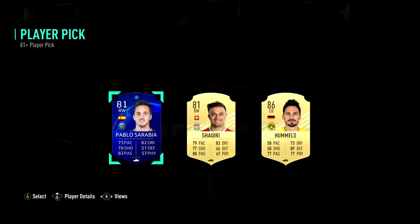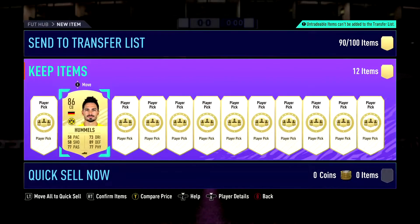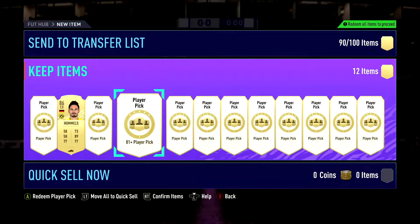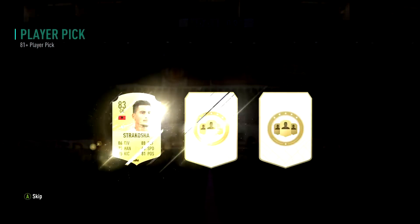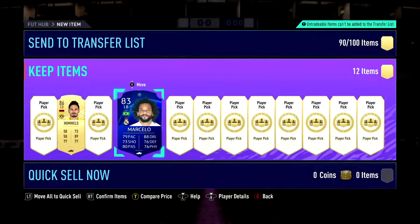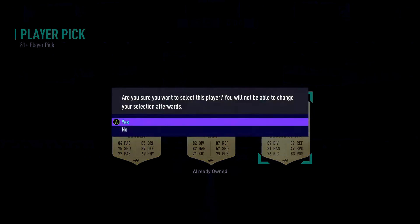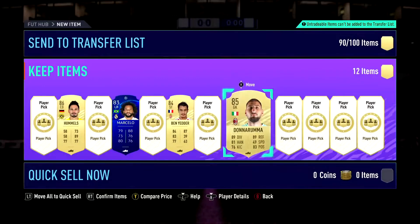Straight off we get Hummels, and these are coming in at like 8-8k per pop, so it's not that bad. Hummels is going to be ideal. Marcelo again is going to be all right. 83s are actually down a lot at the moment, and 84s are too. They're low at the moment but they will rise - they will start to rise.